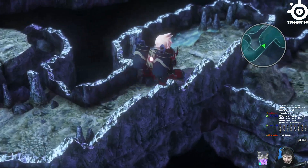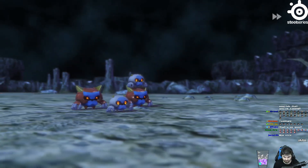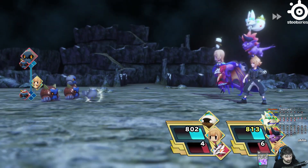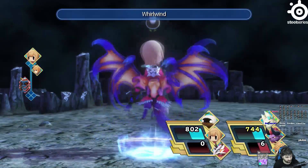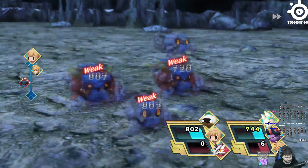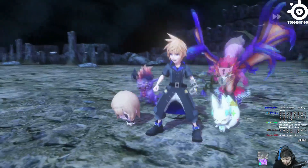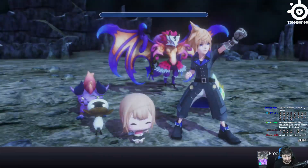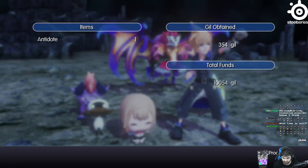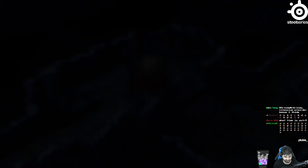Hey everyone, Mr. Happy here. In this video I want to show you guys a pretty good early game power leveling spot in World of Final Fantasy. I stumbled upon this spot by accident and it's an area you'll encounter fairly early in the game. It took a little bit of preparing for, but once I got everything up to speed, I was able to go from about level 11 to 13 all the way up to about level 28 in just over an hour. A lot of guild to earn, a lot of experience points — a great way of power leveling mirages you may have in your prism case. So let's get to it.